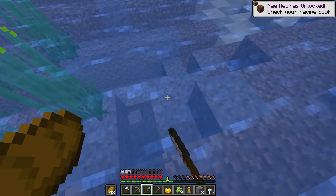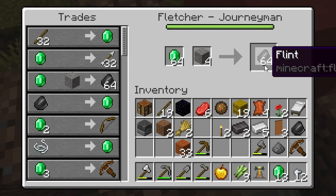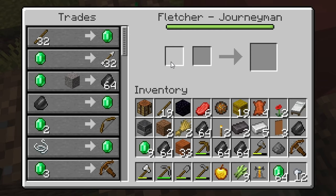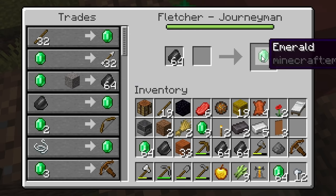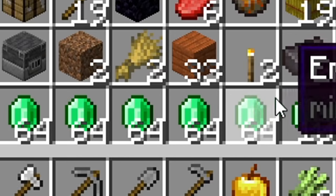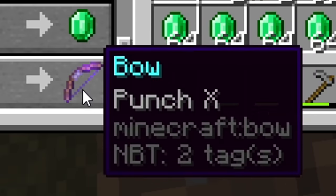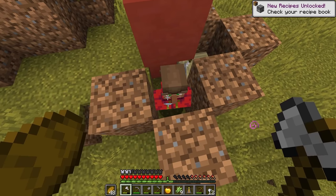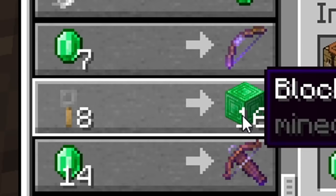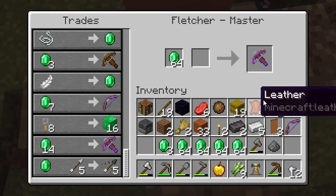Oh my goodness, this is too good to be true. Give me a stack of flint for now. How many emeralds can I buy? Oh, a stack. I'm buying four stacks. And then if I do that — oh wait, how many times can I do this? I have five stacks of emeralds! Oh my goodness. What else do you give me? Punch 10! He's leveling up again. Oh, we don't need this crossbow anymore. Get out of here. I can buy this crossbow which has multi shot 10!